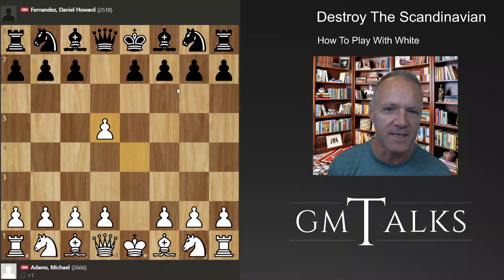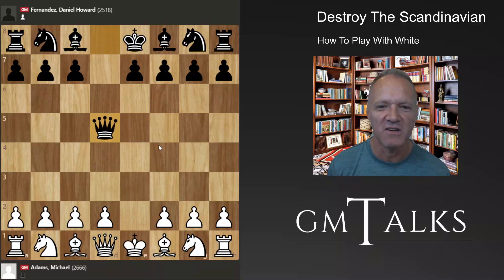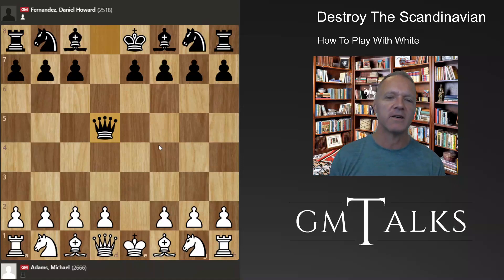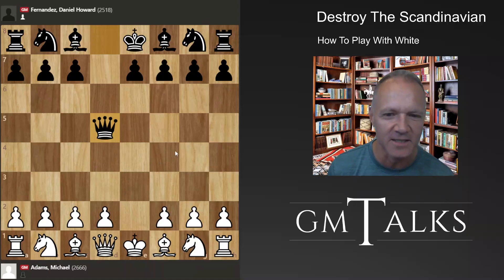Black can play Nf6 here, but the main line — I think Nf6 — is more or less busted. The Quality Chess book by Shaw more or less kills the Nf6 variation. I've played his recommendation in blitz and black players simply don't know what to do. They just die. It seems like it's just killing, so that's the situation.